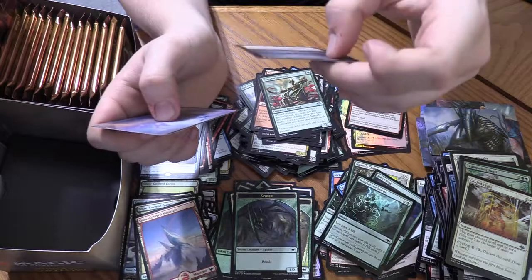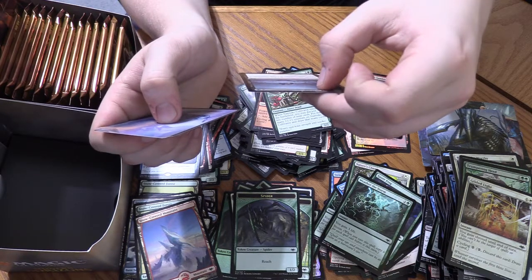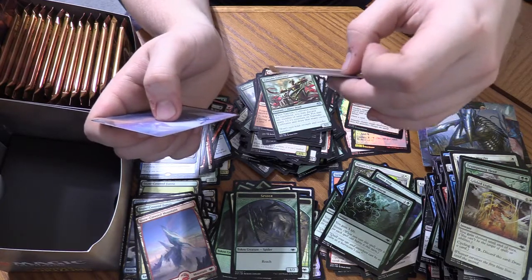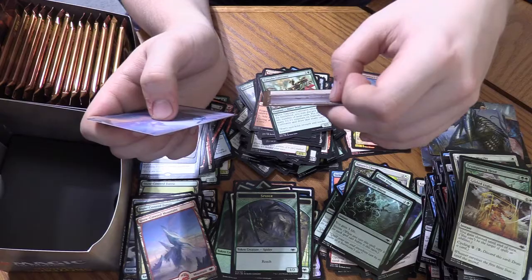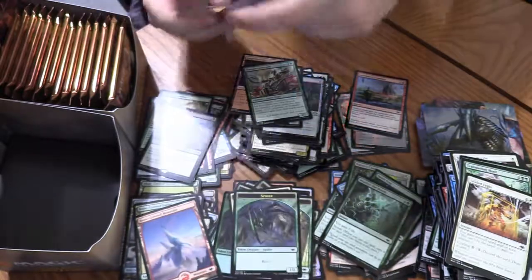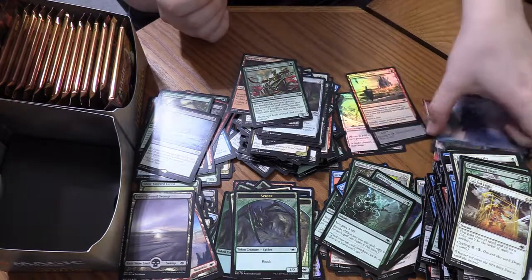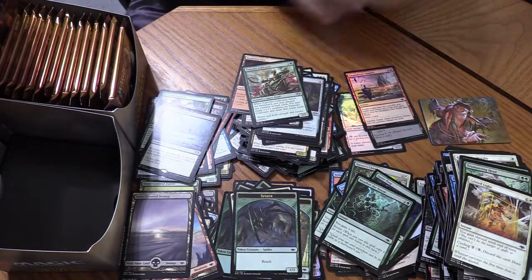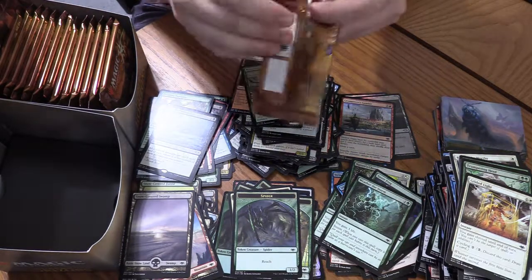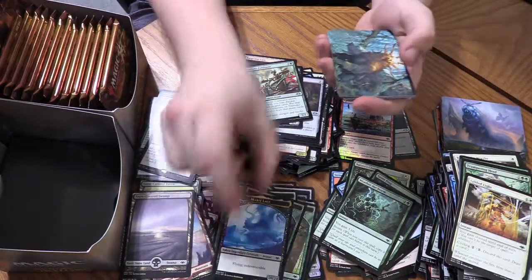Dead of Winter — sideboard removal. For three mana, Sorcery, all non-snow creatures get -X/-X until end of turn where X is the number of snow permanents you control. The flavor text is 'At last. Silence.' Snow-Covered Swamp. Ooh, Merit Lage Token and an Ayula — I have a feeling this is going to be a good pack.